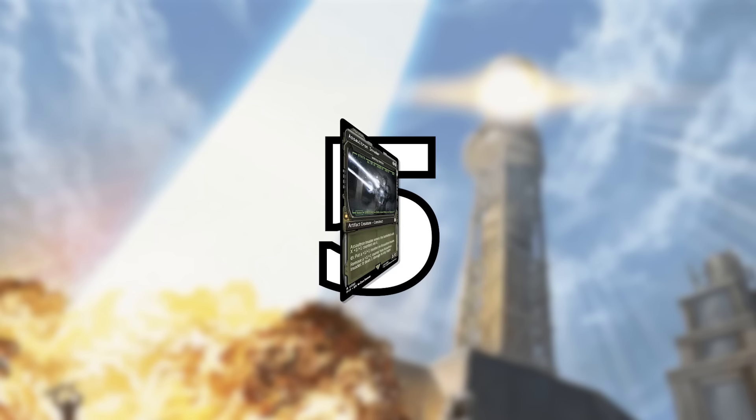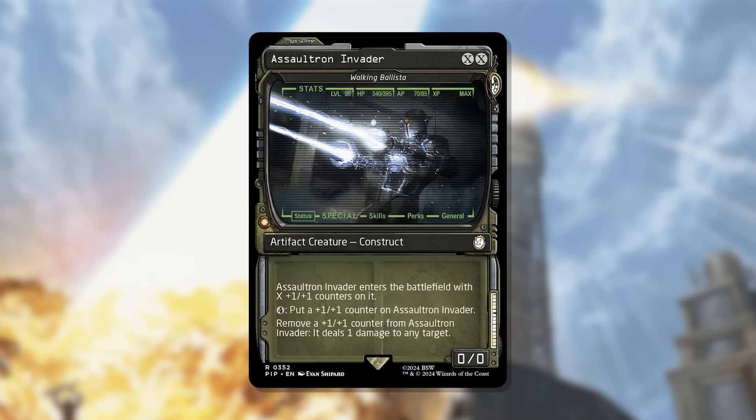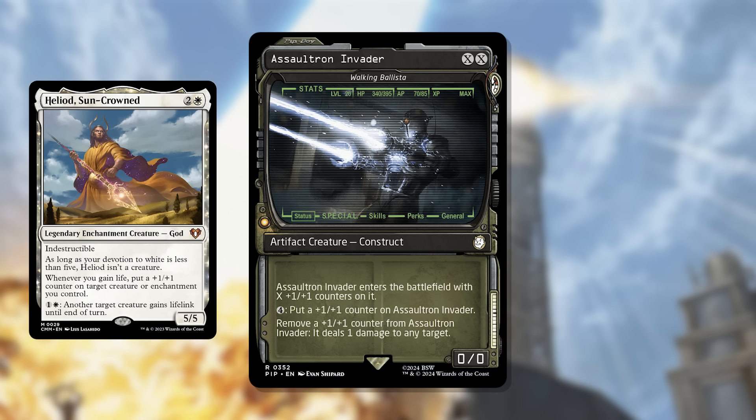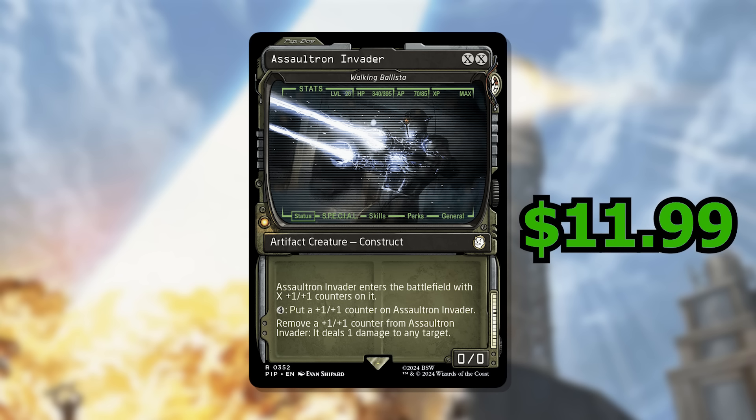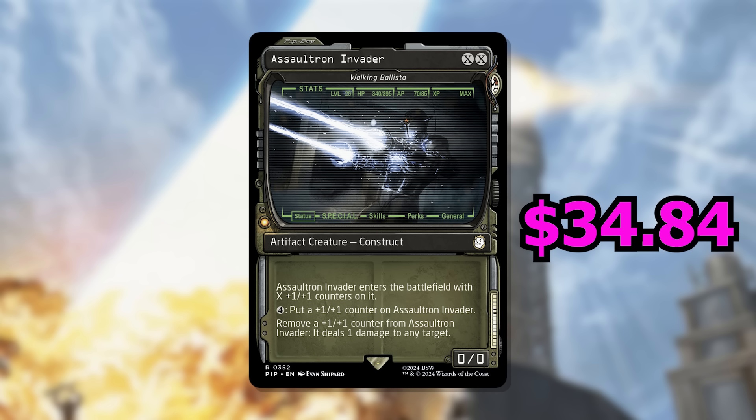Number 5 is Assaultron Invader, better known as Walking Ballista. This is an X-X artifact creature that enters with X +1/+1 counters. You can pay 4 mana to add an additional +1/+1 counter, and remove a counter to deal 1 damage to any target. It's really powerful — it synergizes with Proliferate, counter-based abilities, and combos with things like Heliod to go infinite. Artifact decks, counter decks, and combo decks all want this card. It's going for $11.99 in non-foil, $14.59 in foil, and $34.84 in Surge Foil.